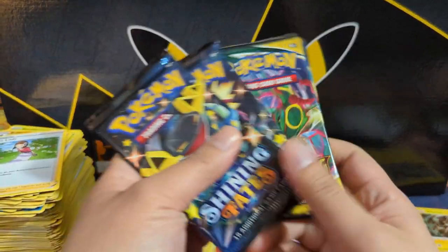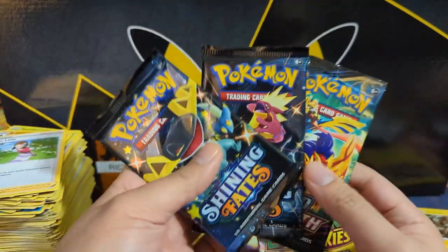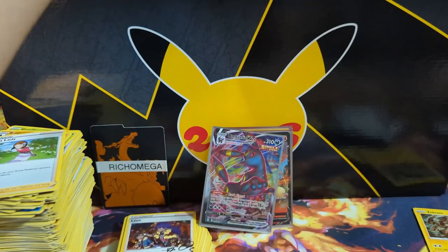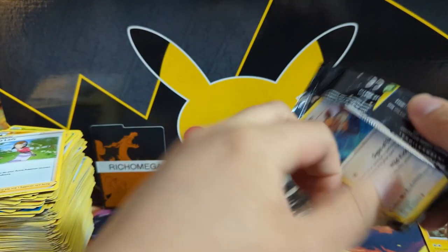Alright, Mr. Omega, we got four last stabs at this. Put in some high-hit Chilling Reign packs to get a little more into the hit pile, and then one more home run pack — Evolving Skies. Let's start with a little Shining Fates, look for some of those shinies.